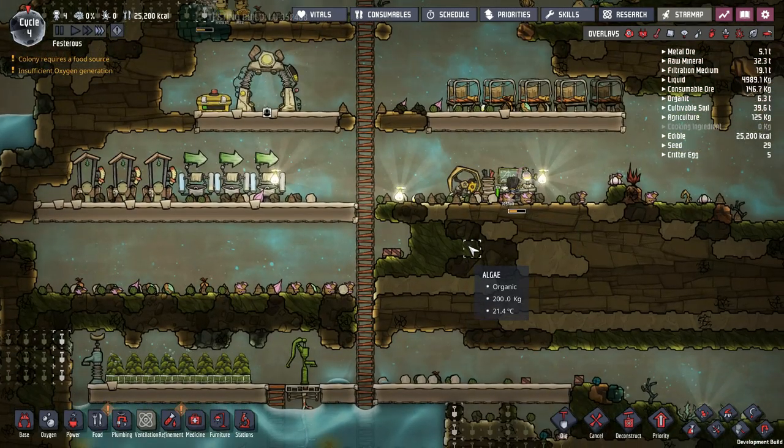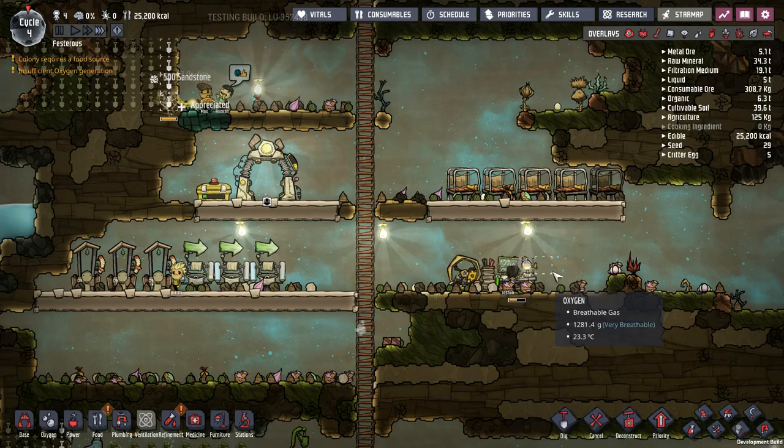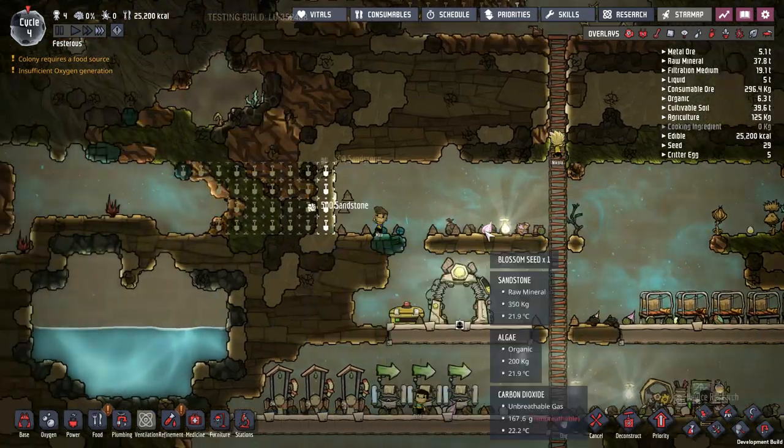There's so much. So there's six things: beds, bathrooms, water, research, oxygen, and farms — which will eventually go up here.